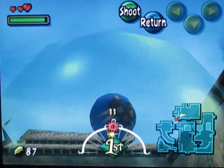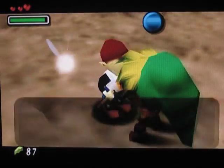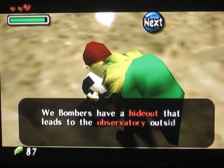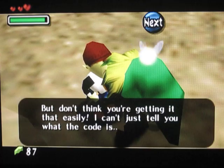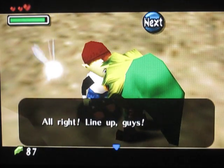Aim a bubble at that balloon right there and it will pop. This kid over here — his name is Jim — was trying to pop the balloon. He'll say: 'Are you the one that just popped that up there? Not bad for a Deku scrub. We Bombers have a hideout that leads to an observatory outside town. You need a code to get in. Maybe I'll tell you what it is, but don't think you're going to get it that easily — you'll have to pass my test first.' Line up, guys! If you can find all five of us by tomorrow morning, I'll teach you the code.